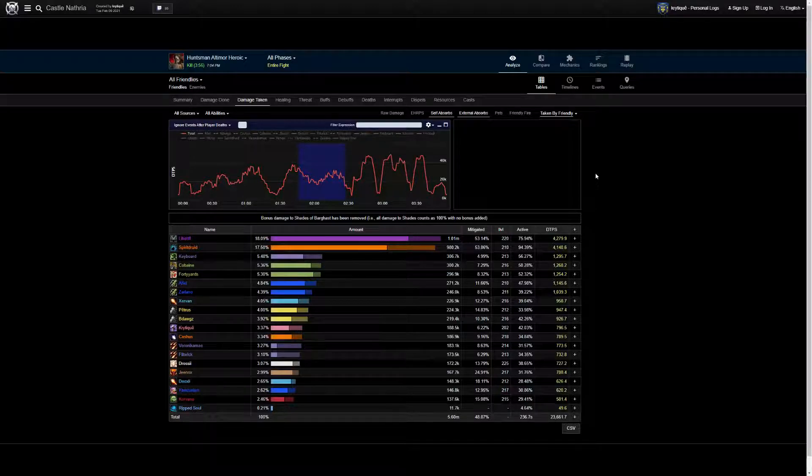Pain Suppression has a really good use in P2 during the Rip Souls as an external tank cooldown. You want to coordinate with your Druid for Barkskin or the tank's own personal defensives to make sure every time Rip Soul comes out they have some kind of mitigation. Spirit Shell basically removes one Rip Soul cast. So if you can Spirit Shell every other Rip Soul, then you have Pain Suppression for the ones in between — by yourself as a Disc Priest you can cover all the Rip Souls, which is going to be really nice for your team.